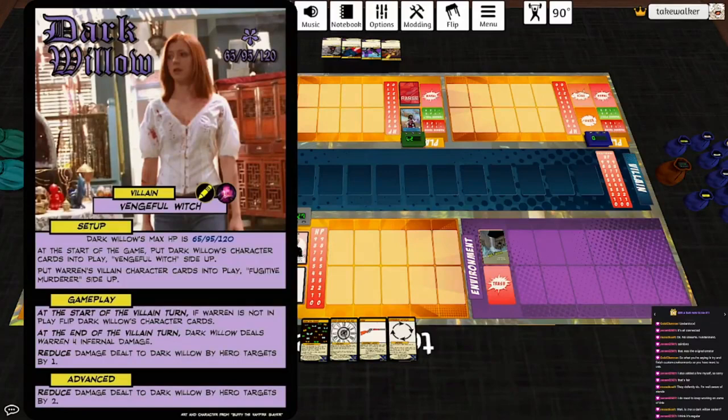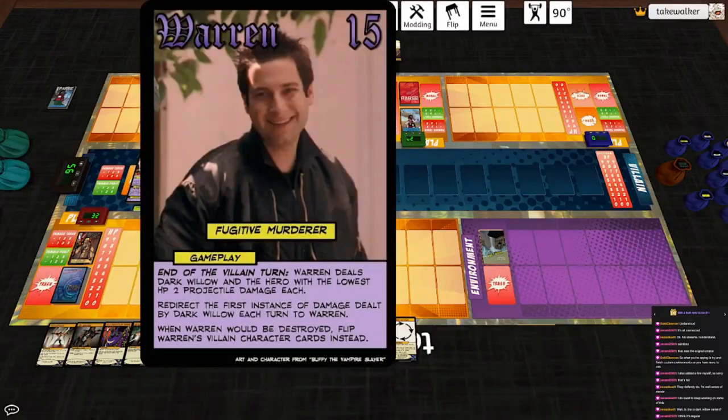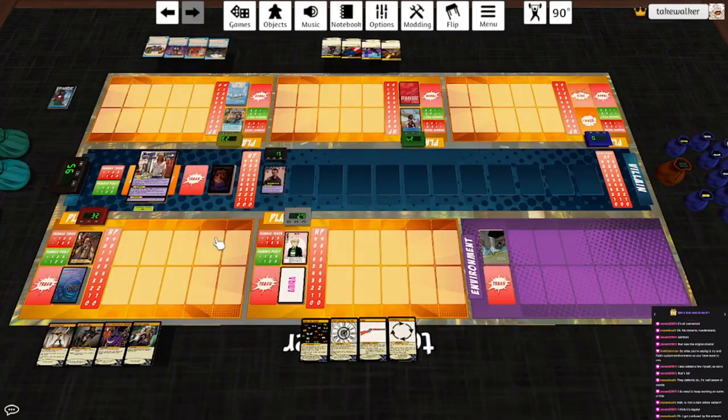Start of turn, if Warren's not in play, she flips. End of the villain turn, she hits him for four infernal damage. Reduced damage dealt to Dark Willow by hero targets by one. And Warren, at the end of the villain turn, deals Dark Willow and the hero with the lowest HP two projectile damage each. Redirect the first instance of damage dealt by Dark Willow each turn to Warren, and when he would be destroyed, we flip his card instead. And that's all we need to know, so here we go.